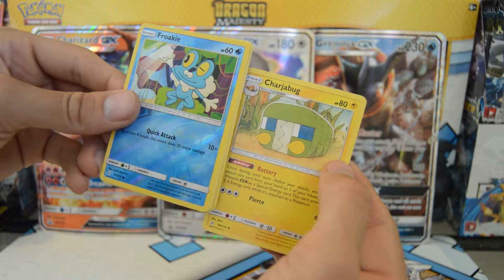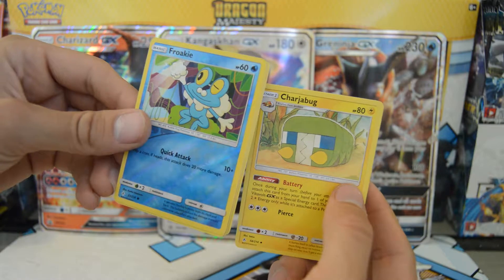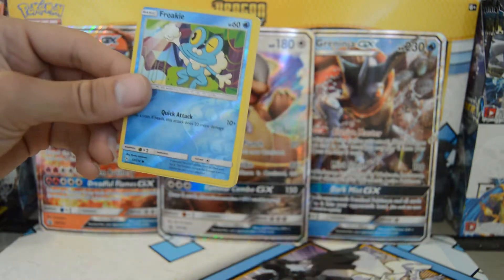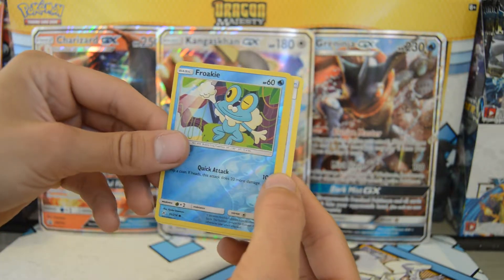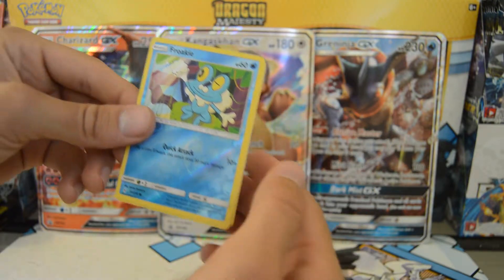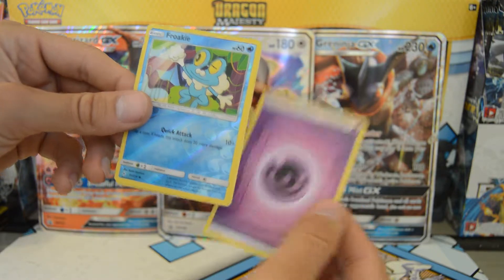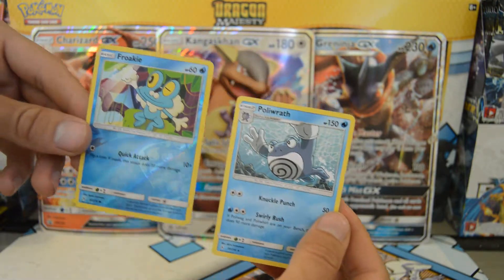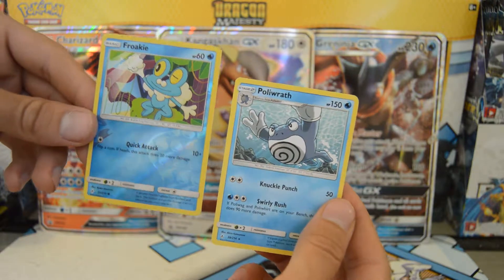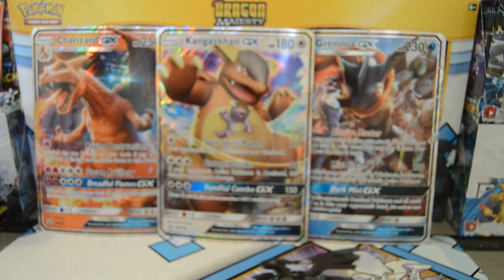Charjabug — that's an interesting one. Energy Spinner — it's like a fidget spinner! And we have a Psychic Energy. Give me something good... Polywrath, just a rare.